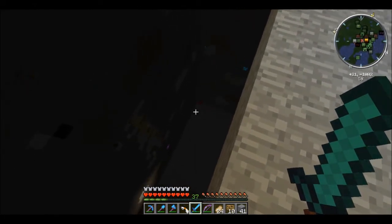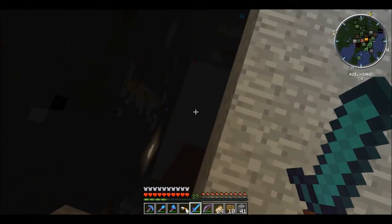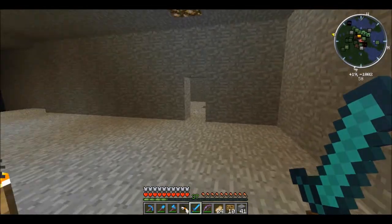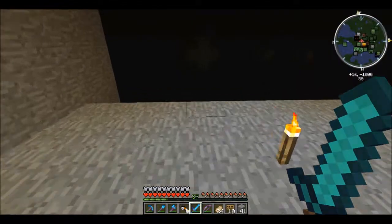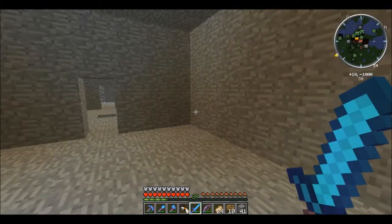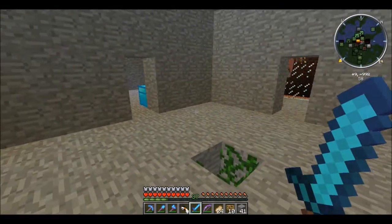There's a magma cube down there and a slime. I did hit a slime chunk so I am getting slimes down below, but they're escaping our mob system. This is just a shell — I quarried this all out and then used filler and built it. Which is kinda handy — you can just build whatever you want.